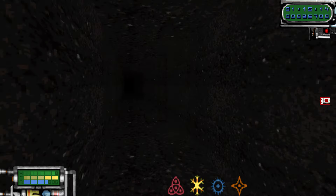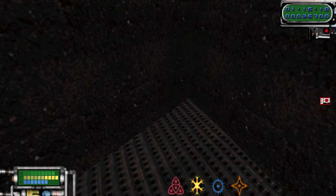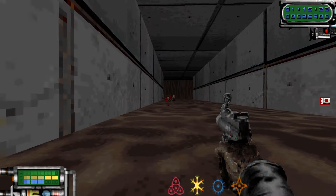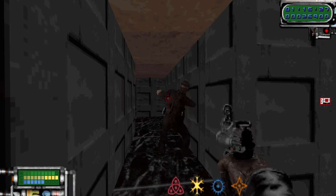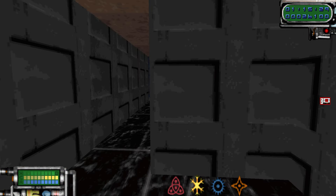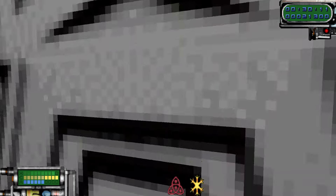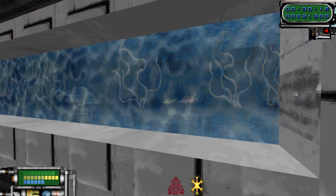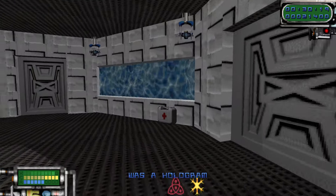This is a first-person shooter by Capstone Software that was released in 1995 exclusively for DOS, making it the second officially licensed commercial release on the Build engine, and a game that preceded the release of Duke Nukem 3D by several months. In case you're wondering what the first officially licensed commercial release on the Build engine was, it's Witch Haven, which, funnily enough, is also by Capstone Software and released a month prior to Tech War, which definitely explains a fair bit, but we'll get there when we get there.